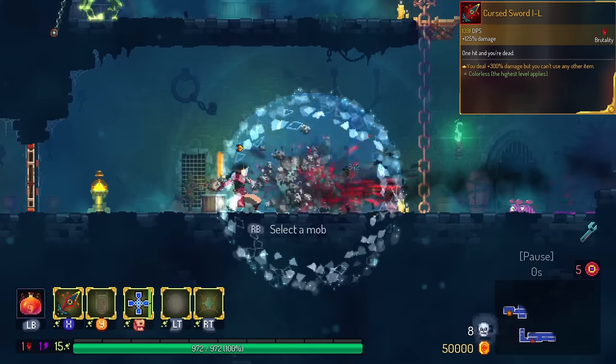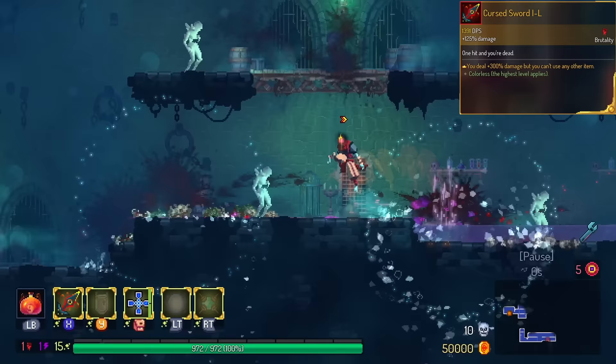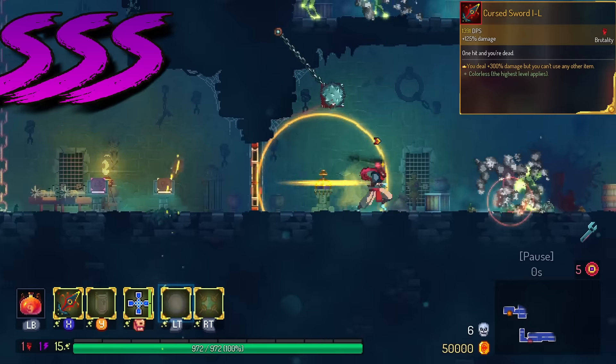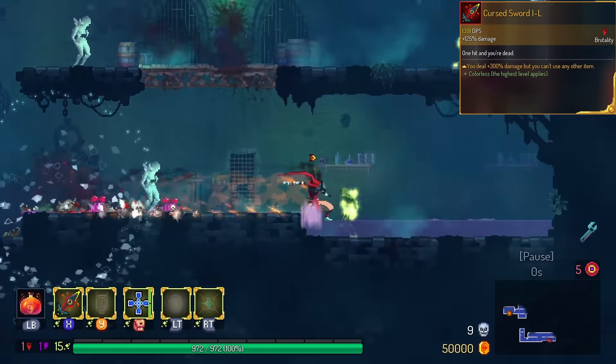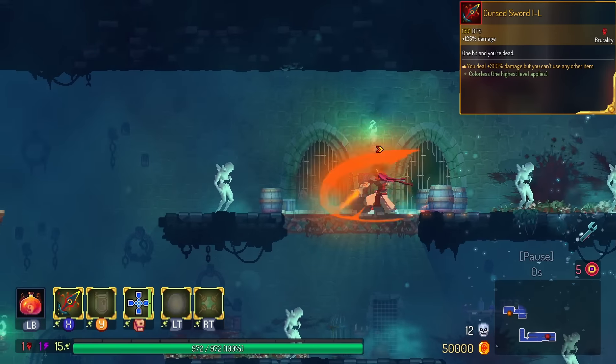Curse Sword — if you see my video on this being the best legendary in the game, no cap, you would know that this thing's already in the triple S tier. I admit if you did die, it probably goes in the F tier, but if you manage to play around that, this is definitely the strongest weapon in the game.